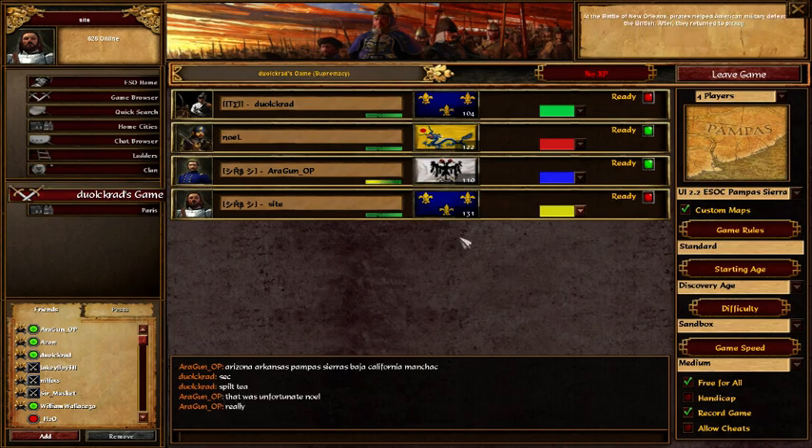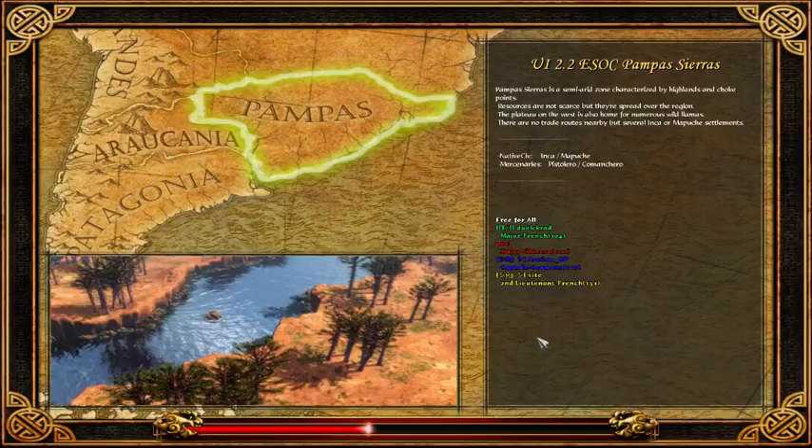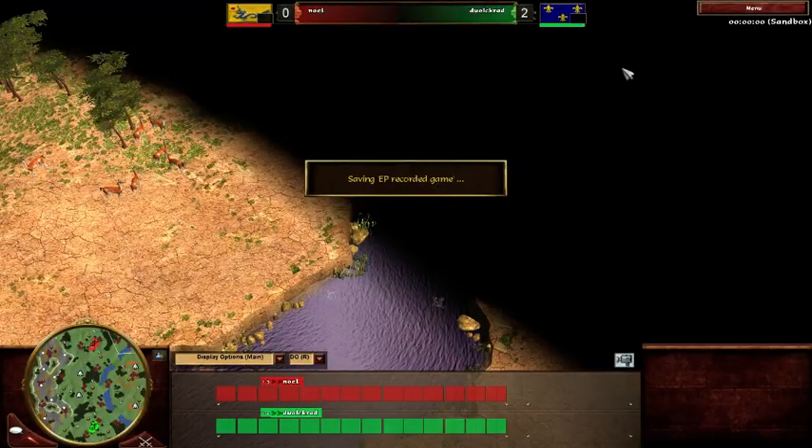Perhaps the spilt tea will tilt him. I'm kind of hoping he gets a little bit tilted - not very much so - because I want to see at least a fourth game. That would be very nice. You can update the score - it's 2-0 to Dual Crad. Absolutely.